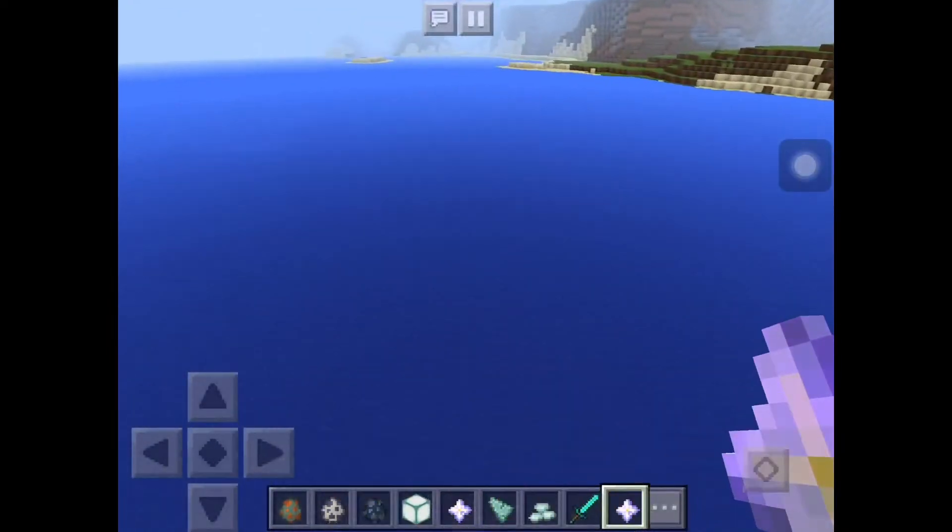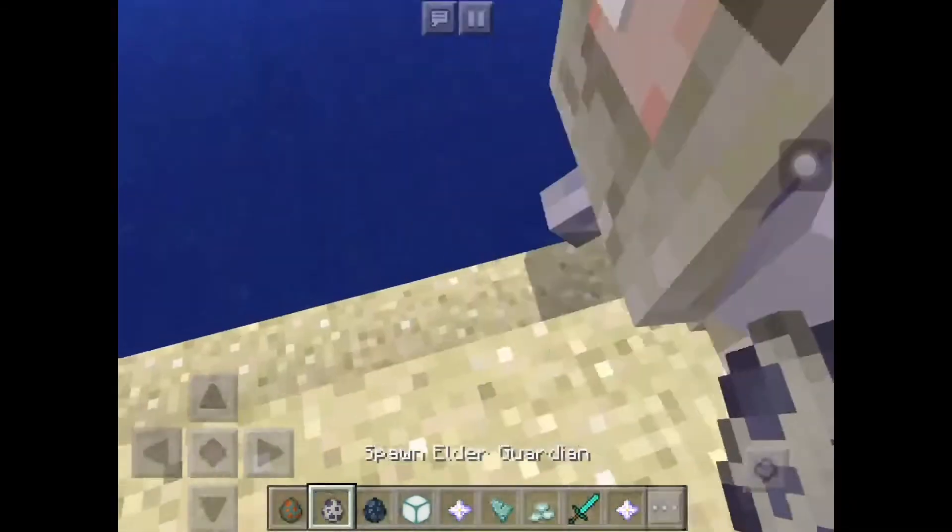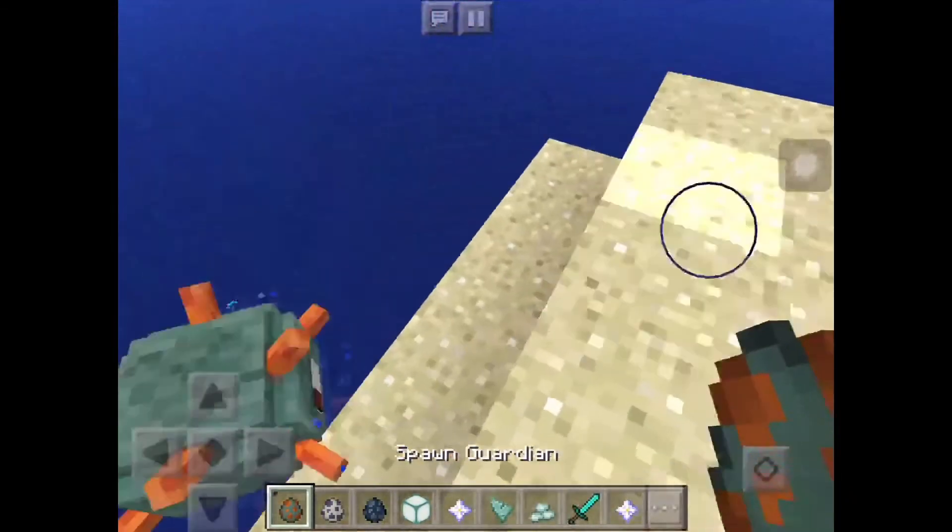We also have ocean monuments in this update — that's where the elder guardian and the normal guardians spawn.